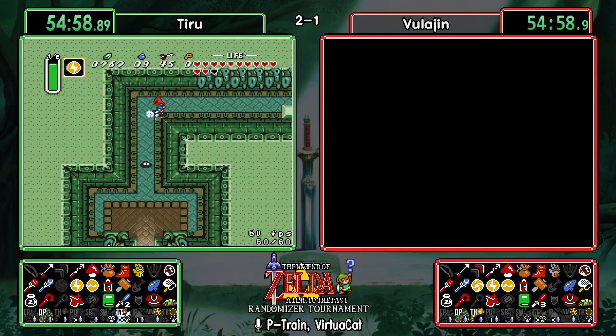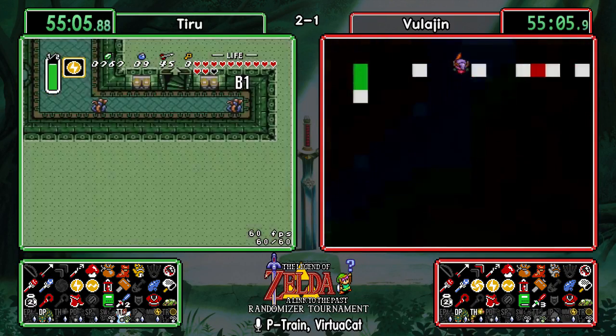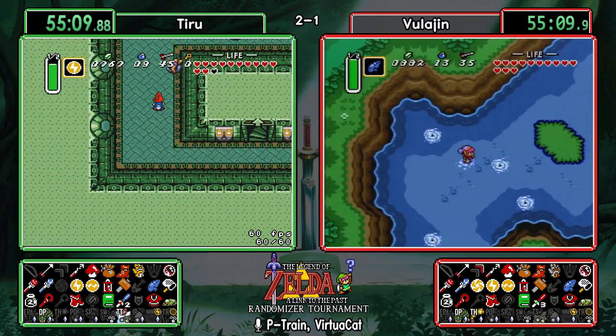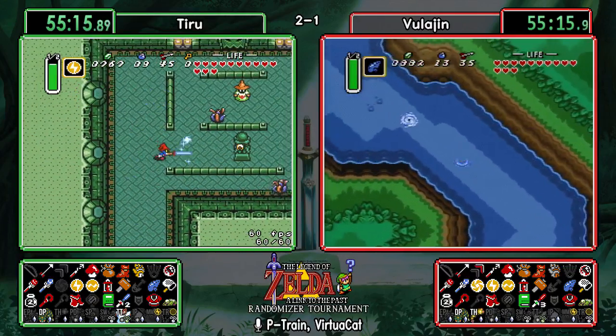Not sure what caused Vula to stop water walking for a brief second, but he gets it back. I think getting an extra heart or heart container can reset your water walking status — but not sure.